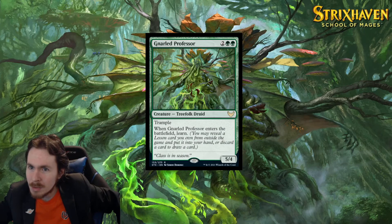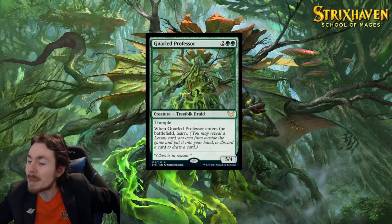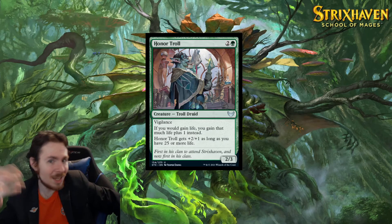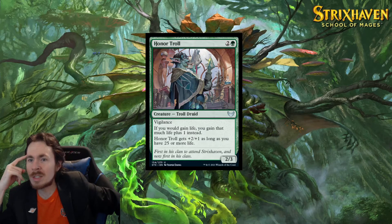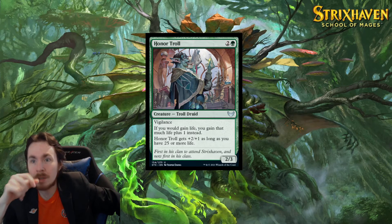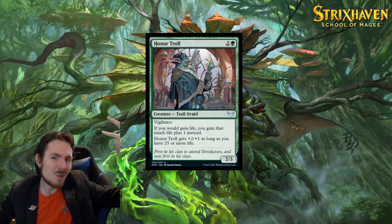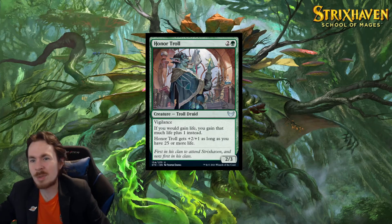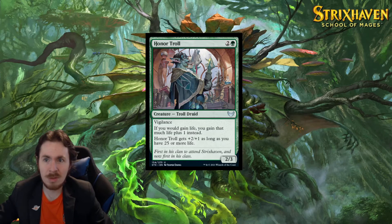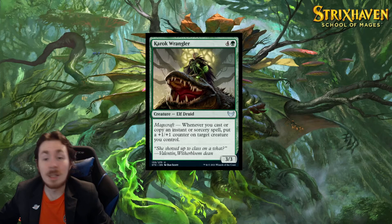Honor Troll — Tree Folk Druid, maybe Tree Folk Nightmare. 3-mana 2/3 with Vigilance. If you would gain life, you gain that much plus 1 instead. Look at that — add a little more life. Honor Troll gets +2/+1 as long as you have 25 or more life. If it had lifelink I'd say you're okay, but it doesn't, so it's bad. Literally 1 out of 5 in limited, and 0 out of 5 in standard. We went from awesome to 'what are you doing, where are you going?' If you have 25 or more life, you have a 4/4. I don't even know if you would play this in Commander where you start at 40 life. 3-mana 4/4 Vigilance? Meh. Saying a card isn't even a Commander card — that's bad.